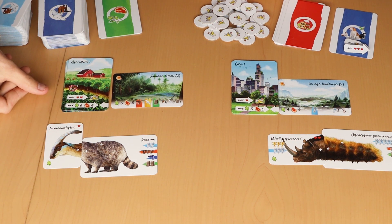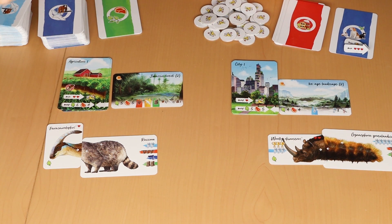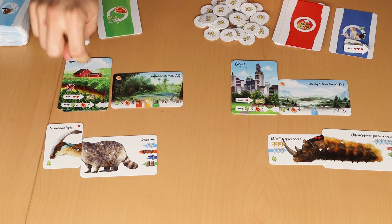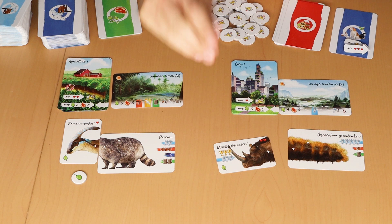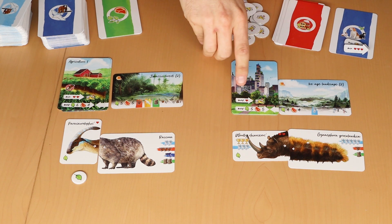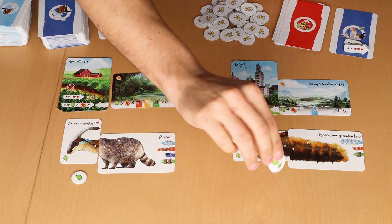These are the waste conditions. If you fulfill these conditions — like having a minimum of two hearts — you get waste. Para raccoon doesn't have two hearts, so he eats normal plants and has a good life without waste. In the city, you get a waste token if you have a maximum of one heart; the woolly rhinoceros caterpillar has two hearts, so it eats normal plant food.